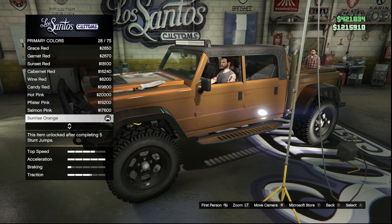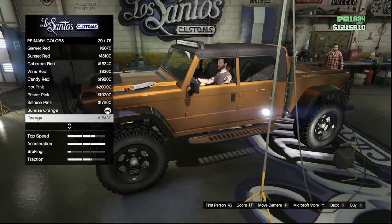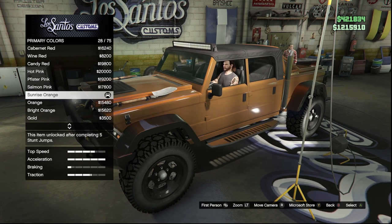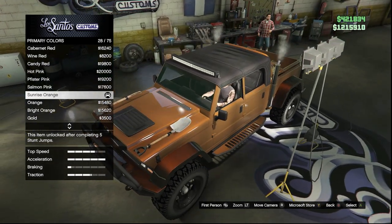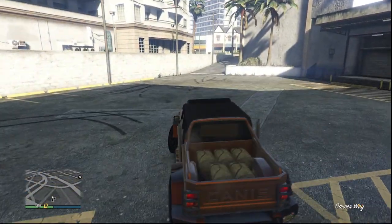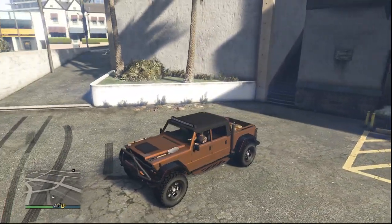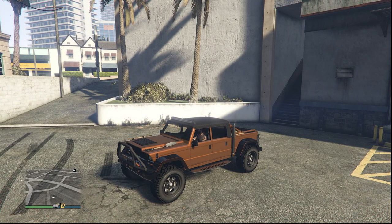Starting off this paint job, we have the maple brown with a pearlescent of sunrise orange. You can get pretty creative and pick whatever orange you want — in my personal opinion I think sunrise orange looks the best, but if you want it a little more bright you could go with orange or bright orange. When you look at this at the right angles you can see the pearlescent really pop out, especially on the fenders for this truck. I honestly thought brown was a no-go for the longest time, but after experimenting with this one I actually really like it, and I would recommend putting this on — it works for literally any car in the game.